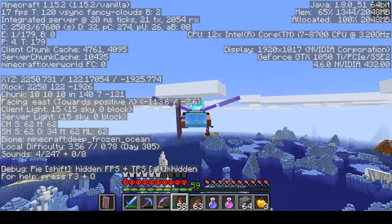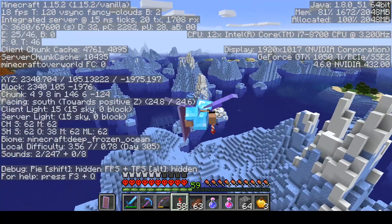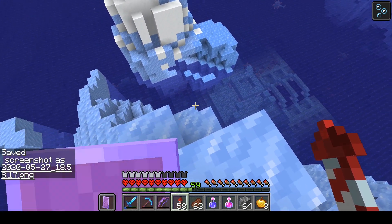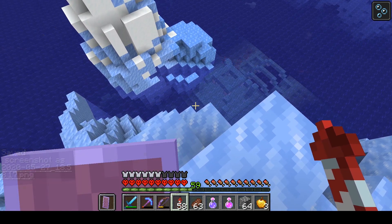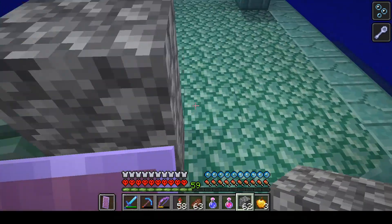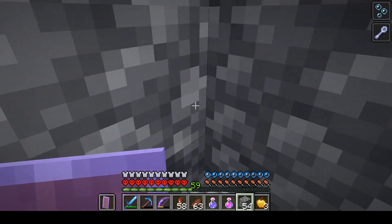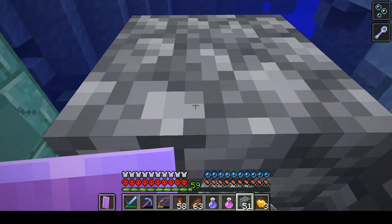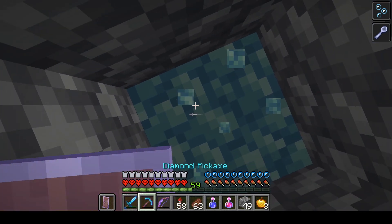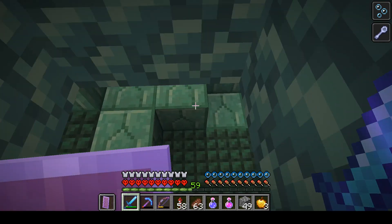Flying over these icebergs, we got a surprise — that was the sound of a guardian charging its attack, and there's another ocean monument right under here. So that means we're going to be able to do four new ones. As I'm going down, I build another tube to guard my entrance into the monument. I'm blocking the guardian so he doesn't get his hit in. And then even though we have mining fatigue, it is still pretty possible to mine down here — it just takes a few seconds. But with a potion of water breathing, mining for 20 seconds here is not a problem at all, because we are completely shielded.